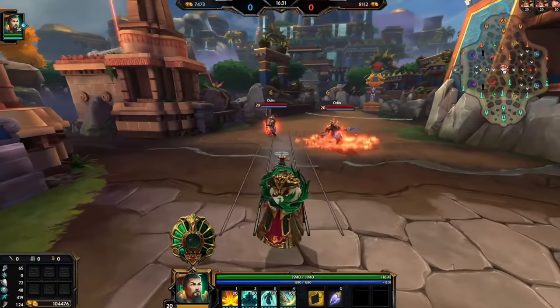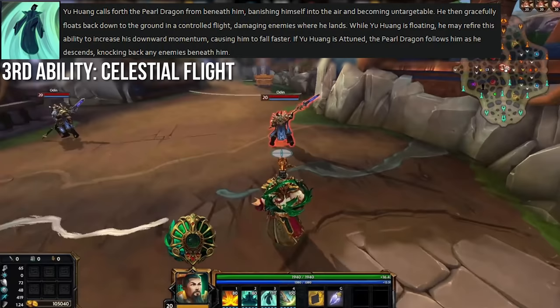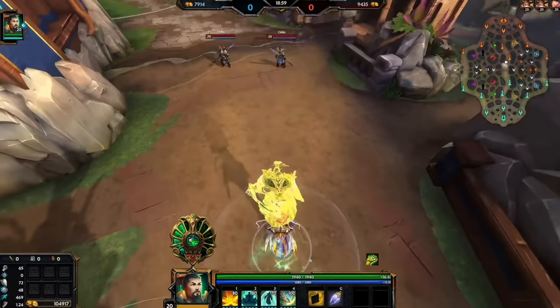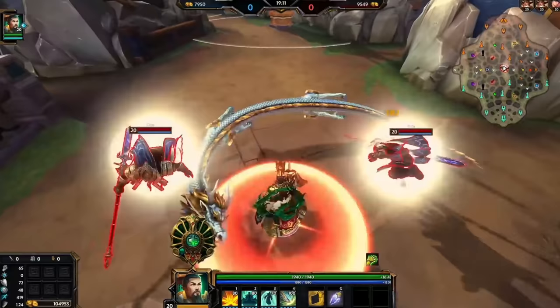Celestial Flight is an interesting take on a movement ability. Yu Huang self-banishes into the sky, becoming untargetable, then slowly floats back down and damages enemies on landing. You can refire the ability while in the air to fast dive down, similar to Hu Yi's jump, which gives this a bit more choice in how it's used. If Yu Huang is attuned, the Pearl Dragon flies down and knocks enemies away as you land. We'll have to see how it plays out when the PTS launches for patch 9.4.